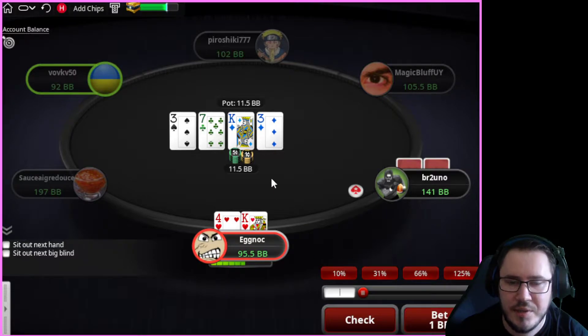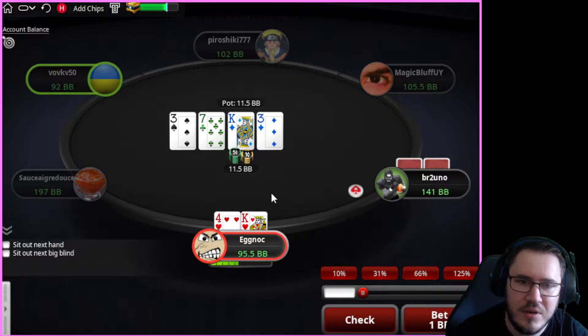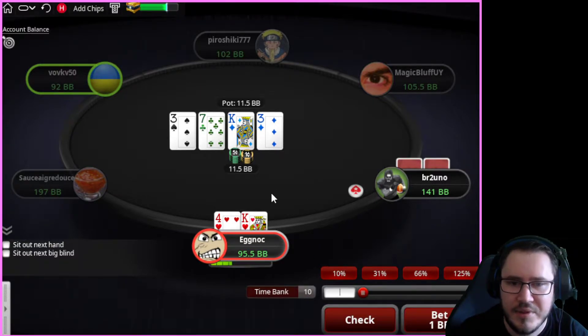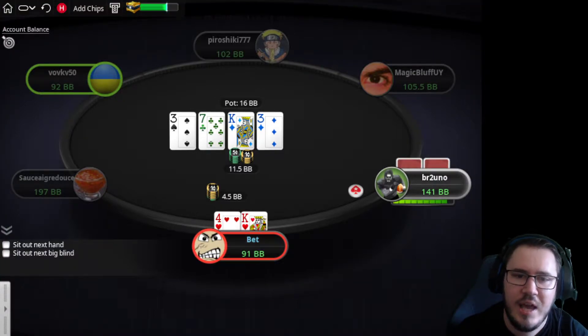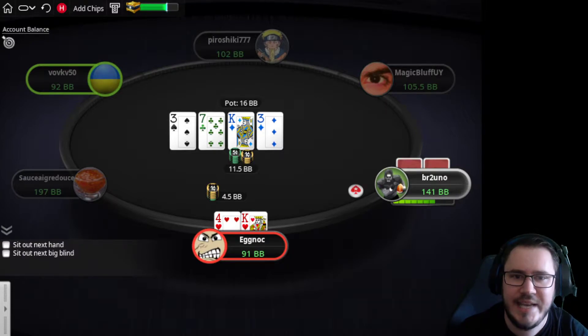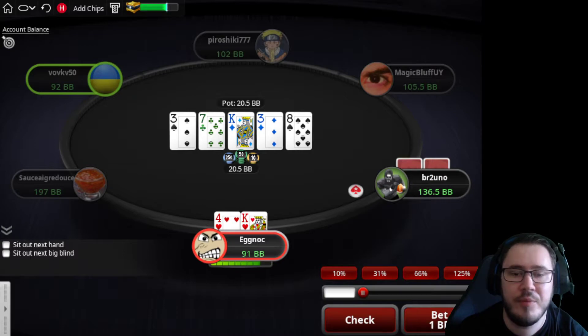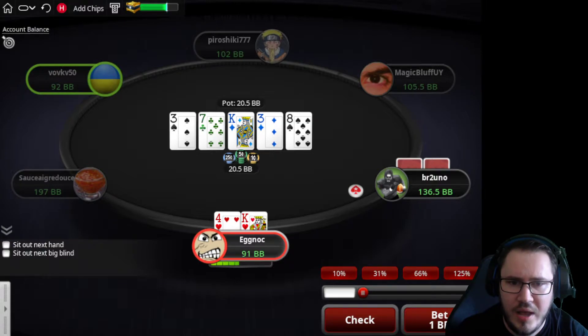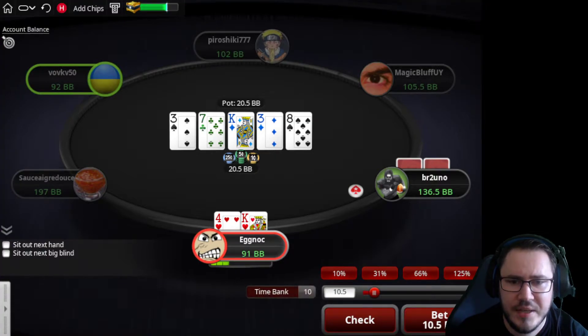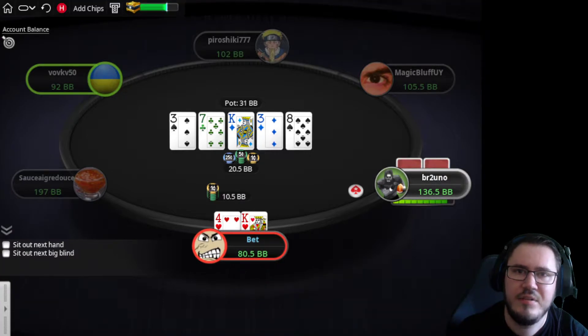One thing we tend to find at lower stakes is villains tend to over-stab when checked to. When this guy checks back, I'm assuming he's got maybe a pocket pair or ace-high something like that. I'm not going to bet too big — just enough to target like a pair of sixes, seven-eight offsuit, or ace-10. Same principle on the river: don't think we're going to get raised, so what can we get called? I think about half pot, still targeting a seven, maybe an eight, pocket fives.